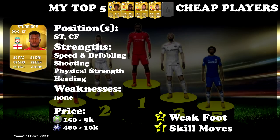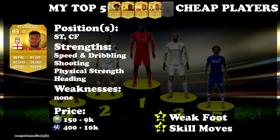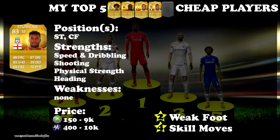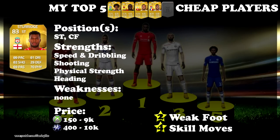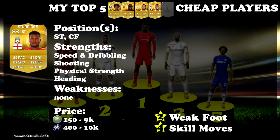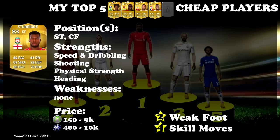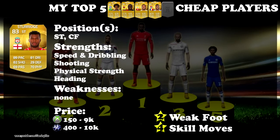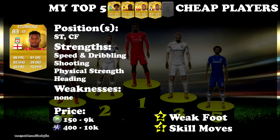I would compare Sturridge's weak foot to Lukaku's, which is indeed 4 stars. He won't score long shots or outside-the-box finesse shots with his right that often, but you can rely on it inside the box. His left foot, however, is out of this world — I haven't seen such clinical finishing from a left footer since Bale or Messi in this game. The amount of power his shots generate while still maintaining pinpoint accuracy is amazing. The weak foot is not a weakness — this guy has no weaknesses. He'll outmuscle the strongest of players, be an aerial threat, finish from any angle, sprint through entire teams. That's why he is by far the best cheap player in FIFA 15 for me.